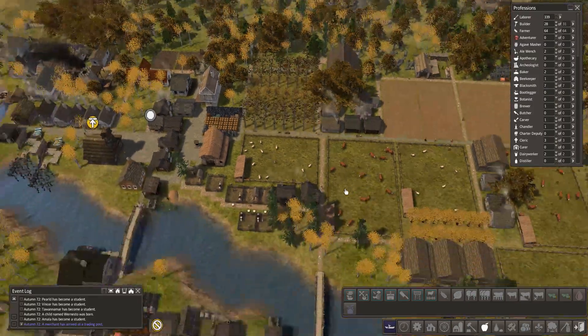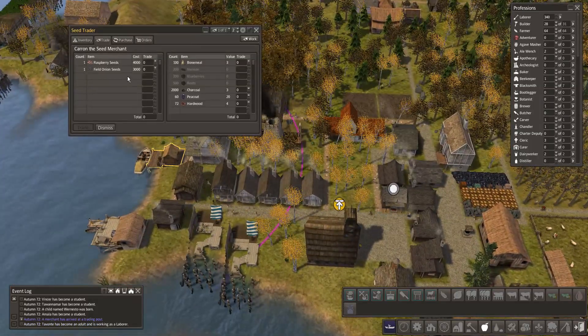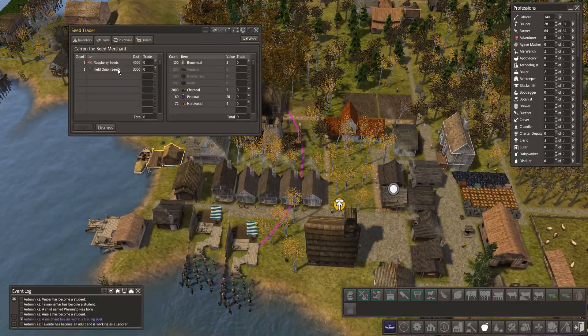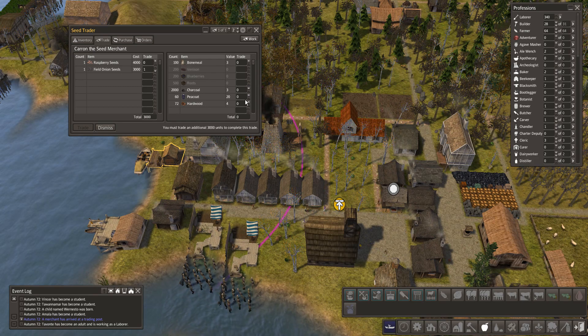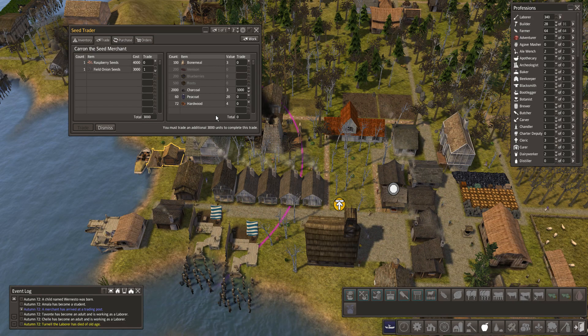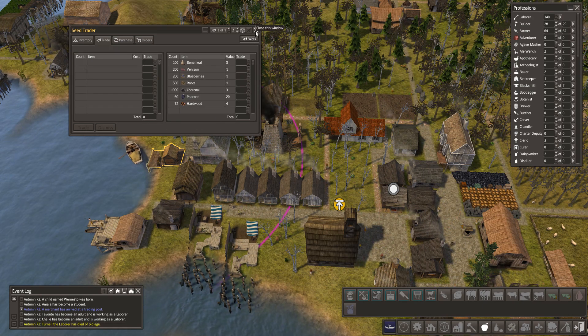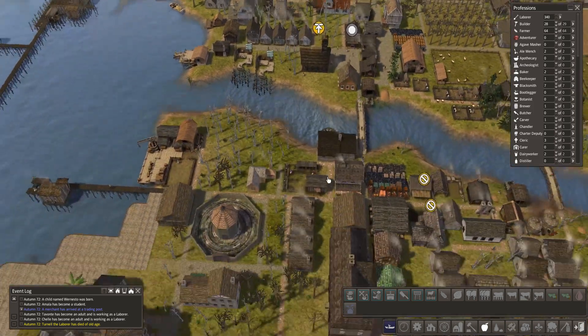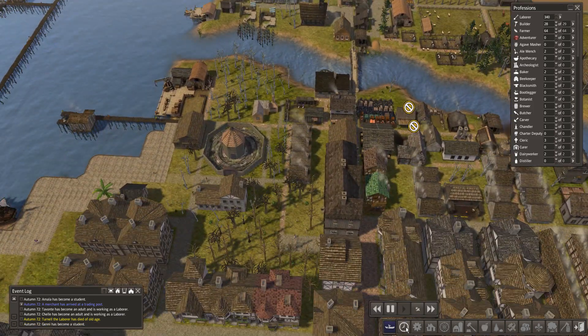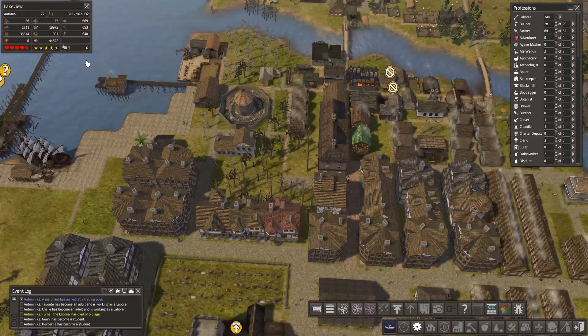There's a trader - what have you got for me? Raspberry, seal to field, onion seeds. We'll get some onions - onions are always good. I think we'll go for a thousand for the onions. You can see here the food is dropping slowly.